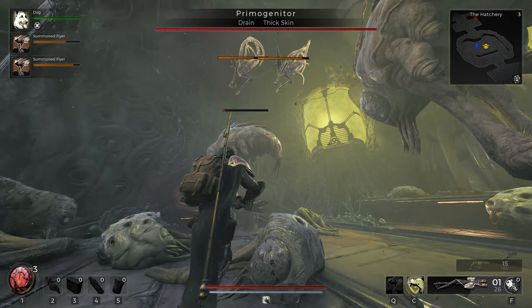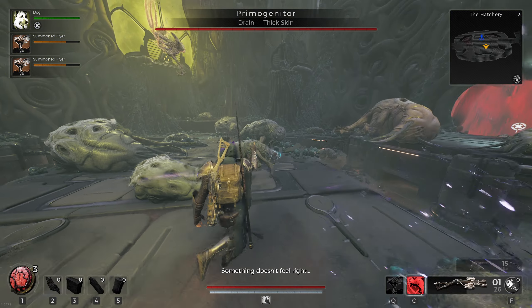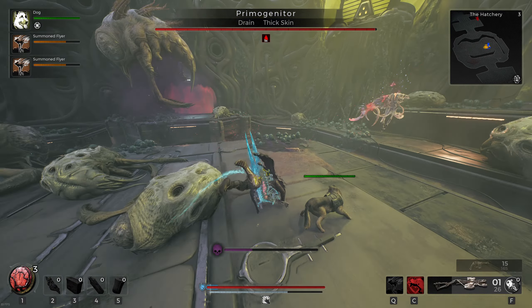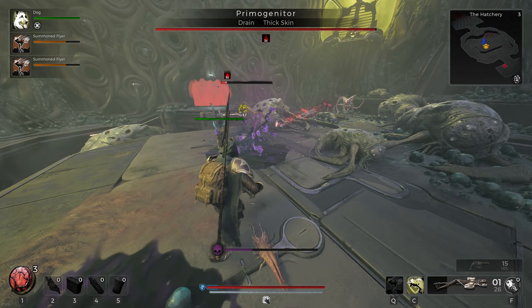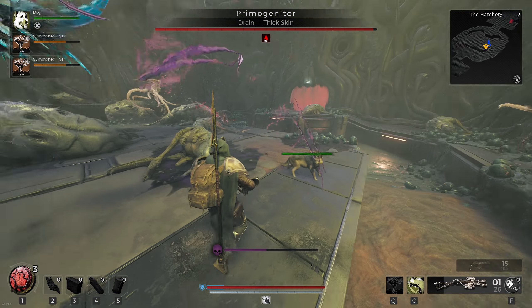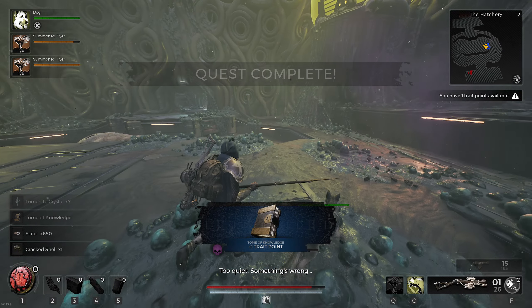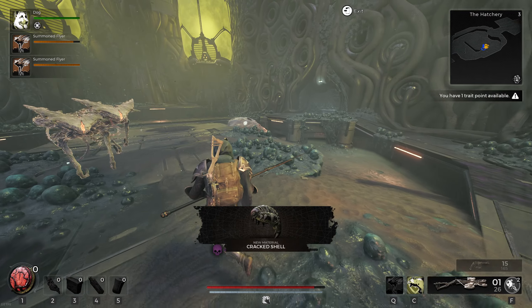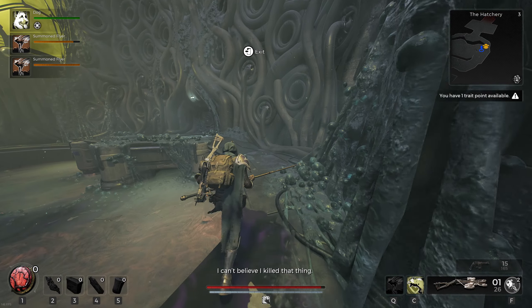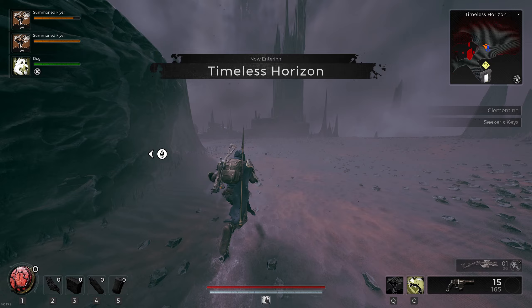Back at the boss, I was finally doing a lot more damage every time the Primogenitor fell to the ground. My strategy was having my flyer slowly damage down the boss, forcing it to the ground, then commanding my good boy to bite it down and squeeze in as much damage as possible before repeating. Thankfully the fight was easy to dodge, so it was just a matter of waiting. After several hours from starting this journey, the first boss was finally down.